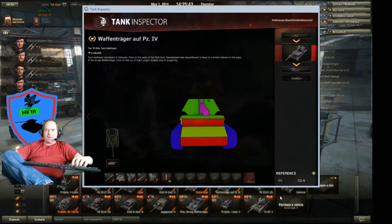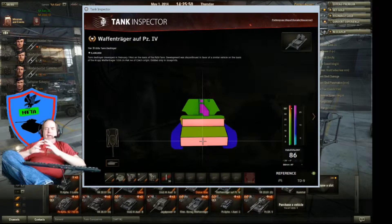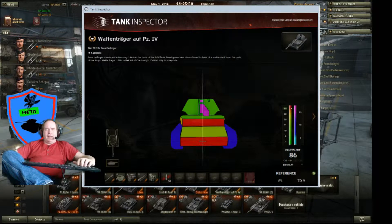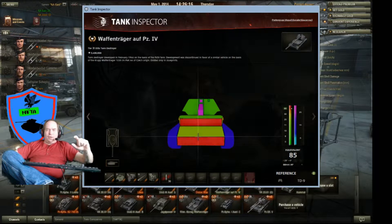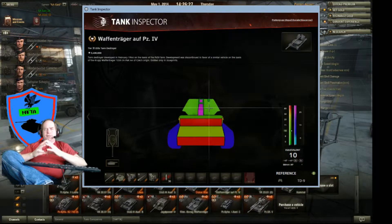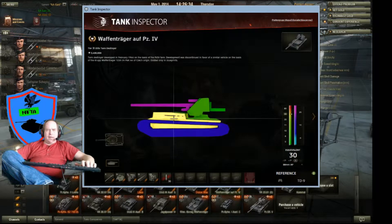Let's bring up Tank Inspector so you can see why you need to be leery of this tank. The front hull has 80 millimeters of armor and it's slightly sloped, so Tank Inspector says 86. Right here you have 22 millimeters of armor, and right there 12 millimeters of armor — so you've got basically no armor up front. Now the turret only has 10 millimeters of armor in the front.